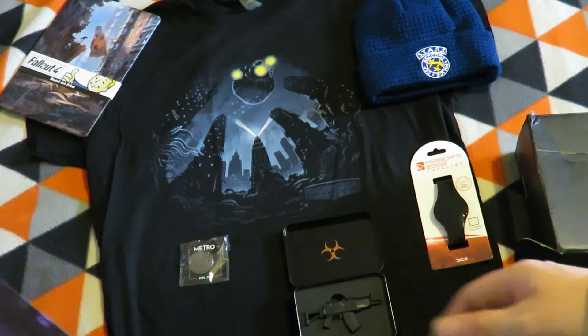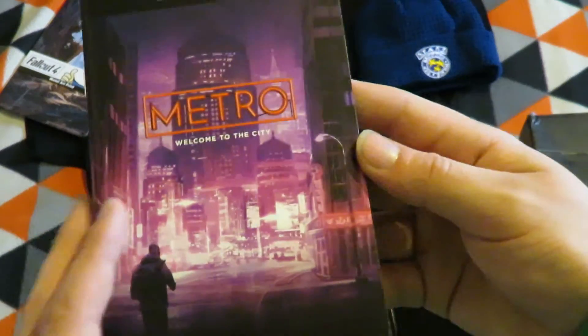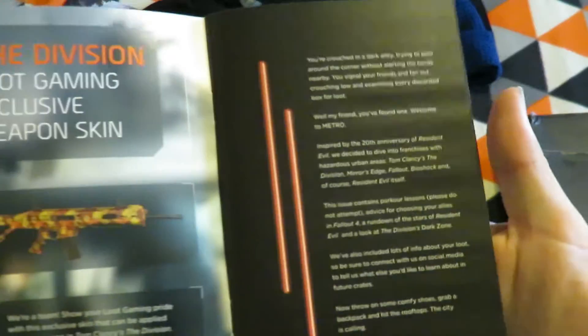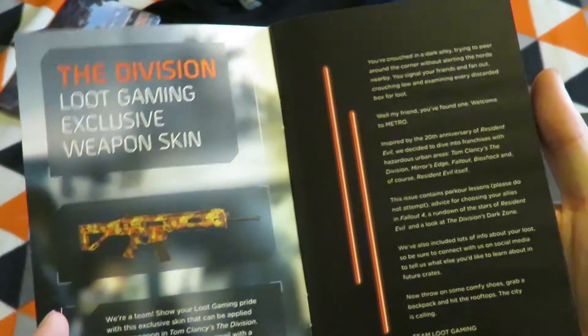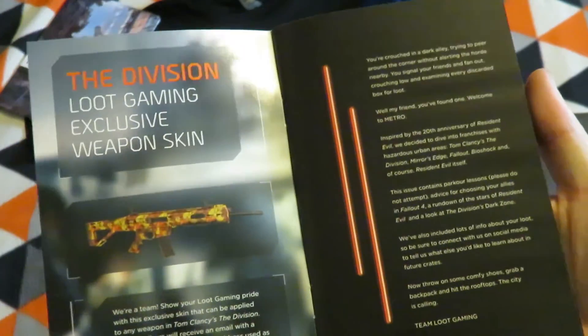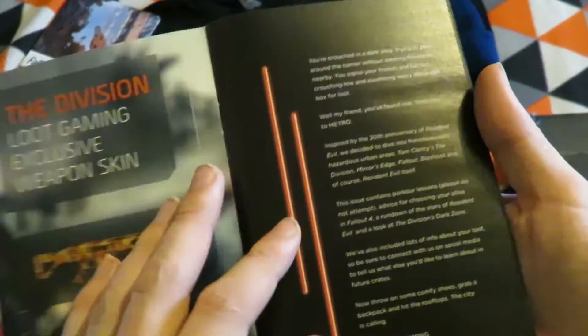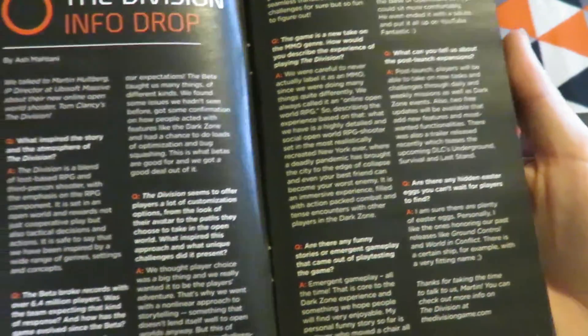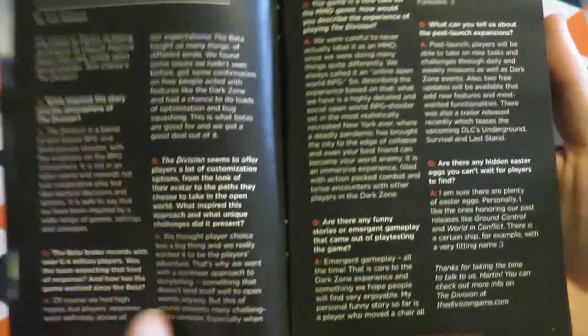And then there's the Metro game manual for April 2016. Also, Division Loot Gaming Exclusive Skins — that's an item that was emailed out as a code — and a Division info drop. I won't read that out.